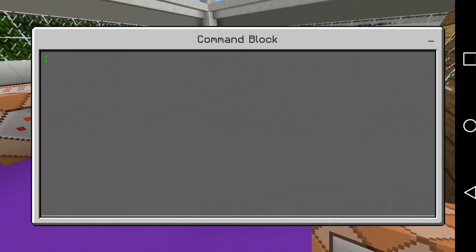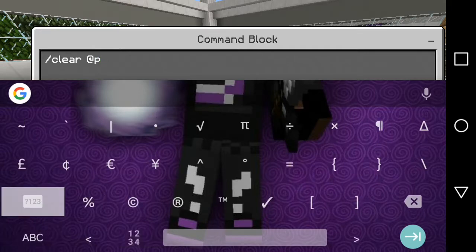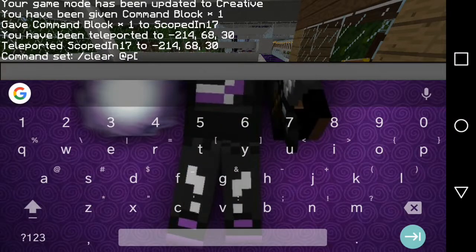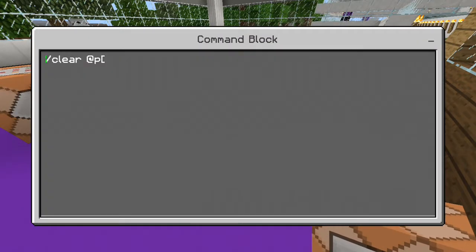Leave it as impulse because if you type the wrong command it's going to lag you out of your game. I've been through this before and I almost lost this world. So first you're going to do: clear @p, then a bracket, then you're going to look at your coordinates again and make sure you put them in commas. So: bracket, negative 214, comma, 68, comma, 38. I'm not sure if I can remember that but I'm going to try.